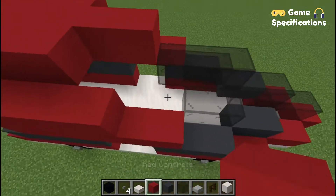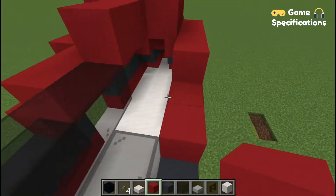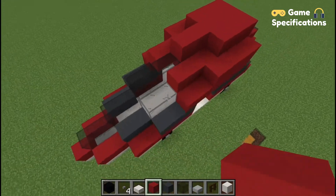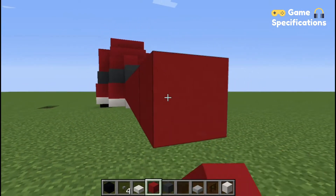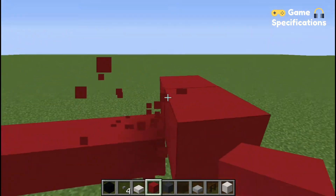Now fill the empty spaces with the red concrete. This is your tail. Now place the red concrete in a diagonal form.